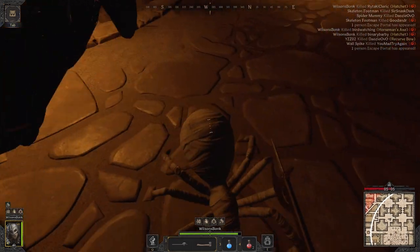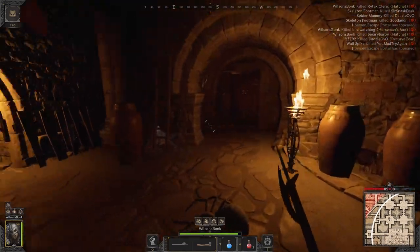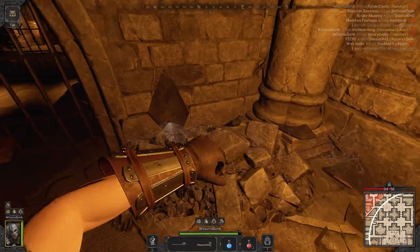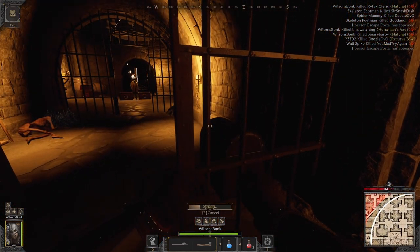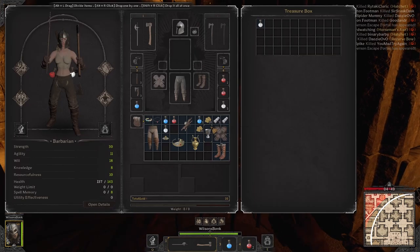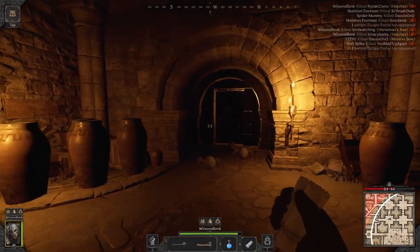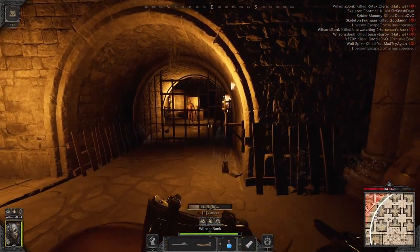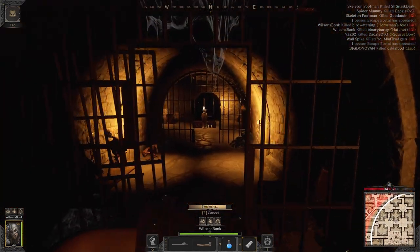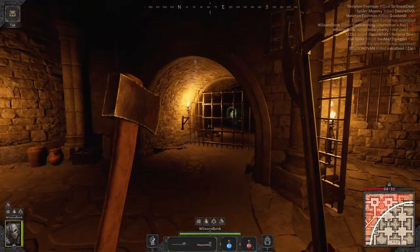I'm actually running smash as a perk so it's kind of a letdown not making the most of that — still stuck in the old habit of opening doors. That swing speed is really nice. Just gonna quickly get back to full HP; these rooms are actually really busy.